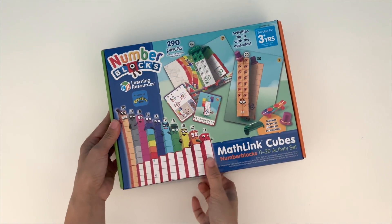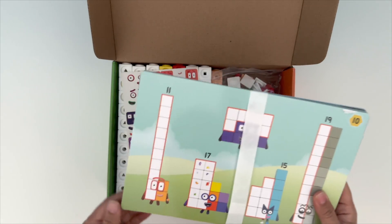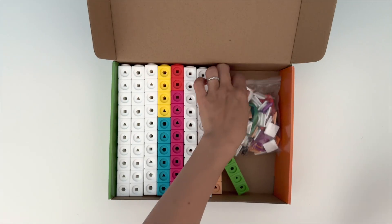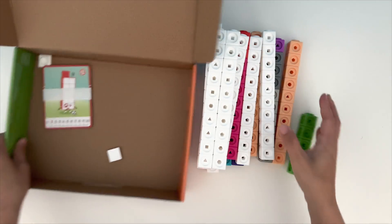Let's open it up. Inside we've got the Activity Guide, the Activity Card, which tie in with the episodes, the Stickers, which we use to bring our blocks to life, a bag full of facepets and numberlings, and the Math Link Cubes. And at the bottom we've got the Character Cards.